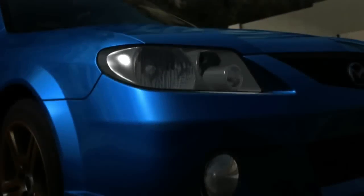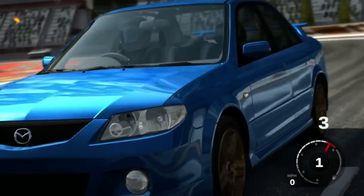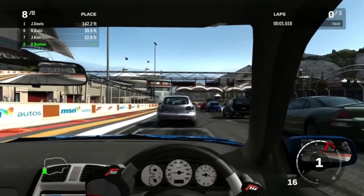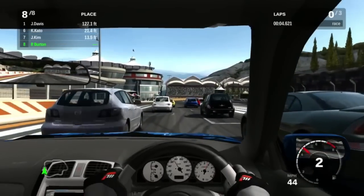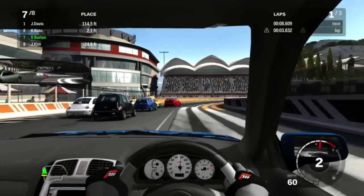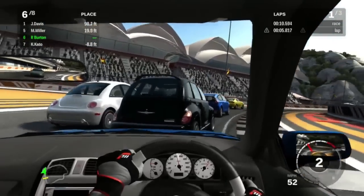Let me switch to interior view once we start here. I should probably start with my middle finger so I can use my index finger to switch cameras. Going right up the middle is a very bad idea because Kato and Kim are dumb.